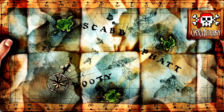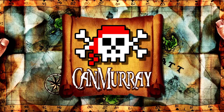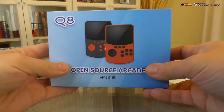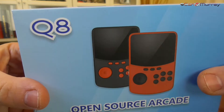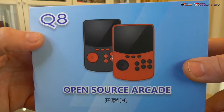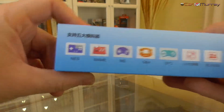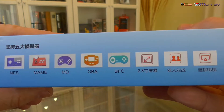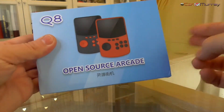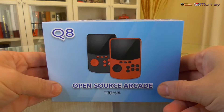¡Madre de Dios! ¡Es el pueblo diablo! ¡Madre de Dios! Y para simplificar, la llamaremos Q8.